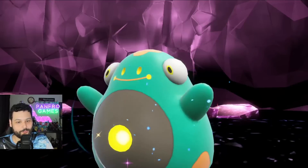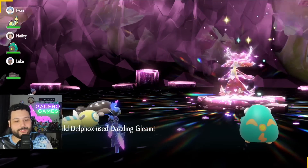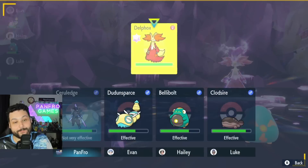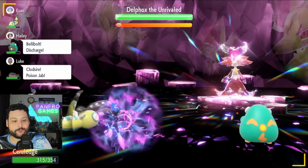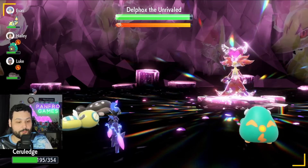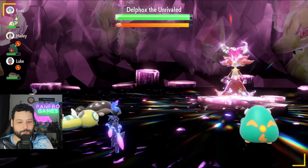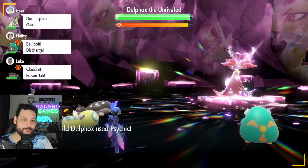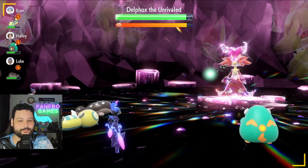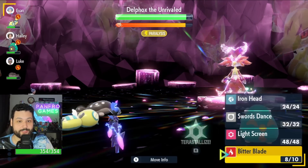Now it's time for the Ceruledge solo. We've got the exact same raid partners, which is great. What we need to do is get our Tera Orb charged as quickly as possible, otherwise this will be very hard. I recommend hitting Bitter Blade three times straight up — you get great HP recovery. The moment we Tera Steel we'll take damage really well, but getting to that point is the hardest part. Shell Bell procs alongside Bitter Blade's recovery to basically top us off every time. Psychic with a crit or SpDef drop would be devastating, but so far so good.